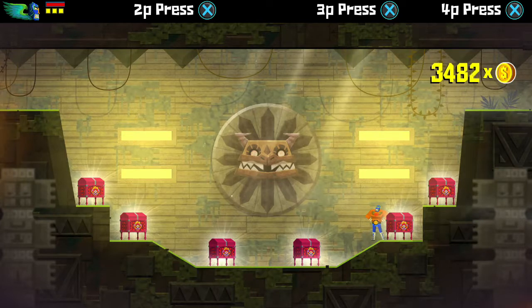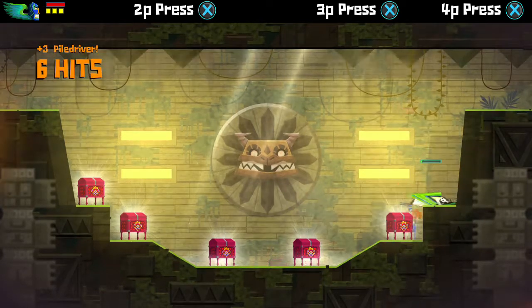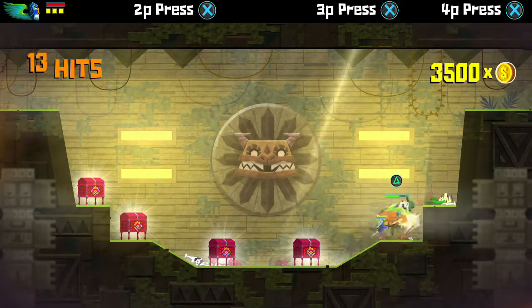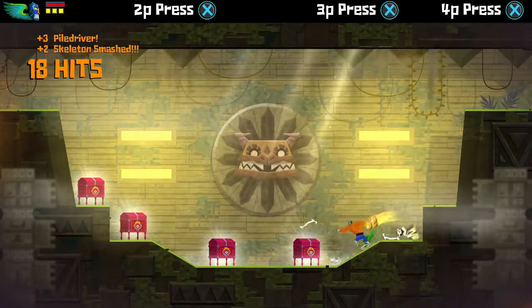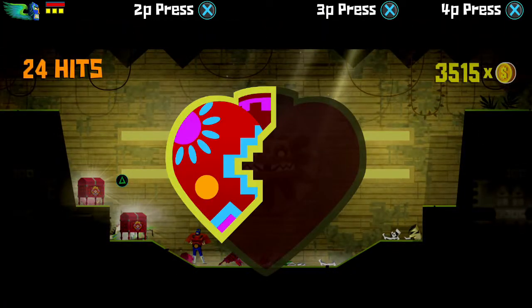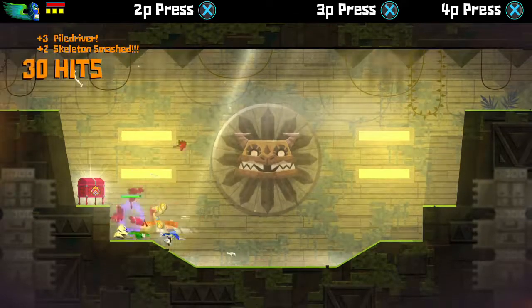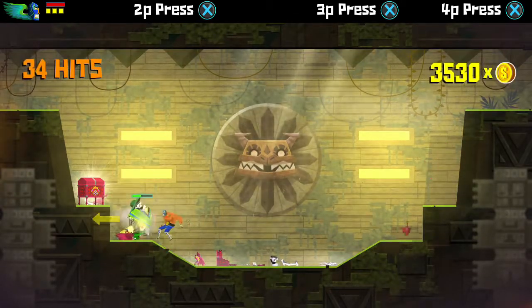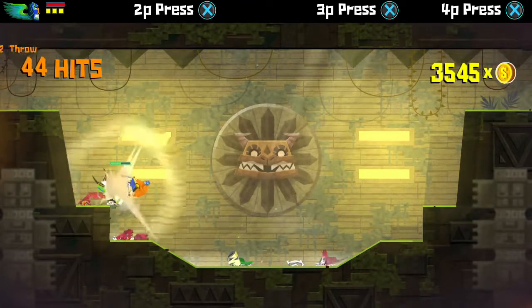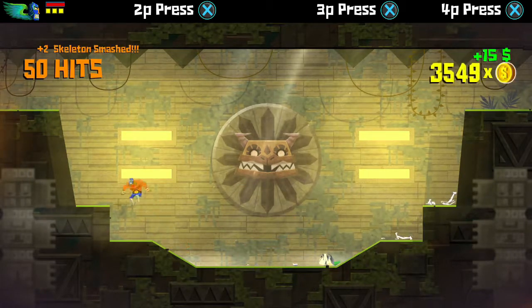We've hit the jackpot! Let's break all these open and get enemies - yeah, they're not all hearts. Most of them aren't, but that one is. The fourth one is a heart, the rest are just enemies. But we still want to bust them open to get some money. And I just see now we are over 3,000 pesos, so we definitely need to buy that upgrade on the next altar we come to.